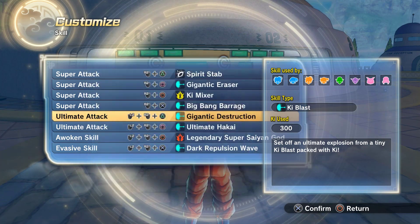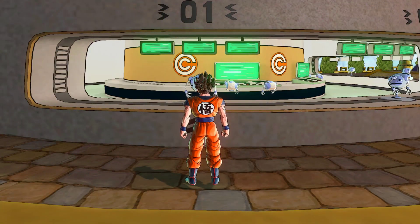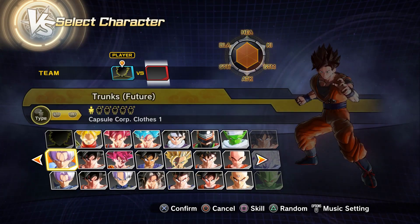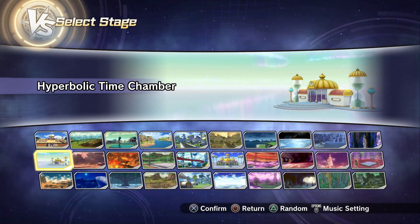It's Omega Blaster — that's what I wanted. I thought Gigantic Destruction was Omega Blaster. You'll see why it'll fit way more. Alright, Ultra Instinct Goku Black — that's a better choice.